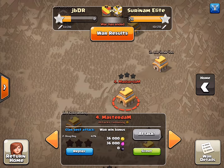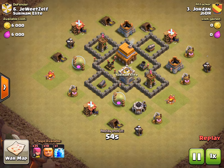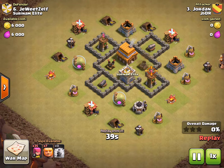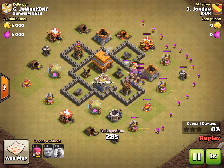Jordan attempted to attack this guy but got destroyed - he had 35 archers. Probably the same reason as me: those walls. He had one lightning spell. On my attack I didn't bring any wall breakers, so I got demolished by those walls.